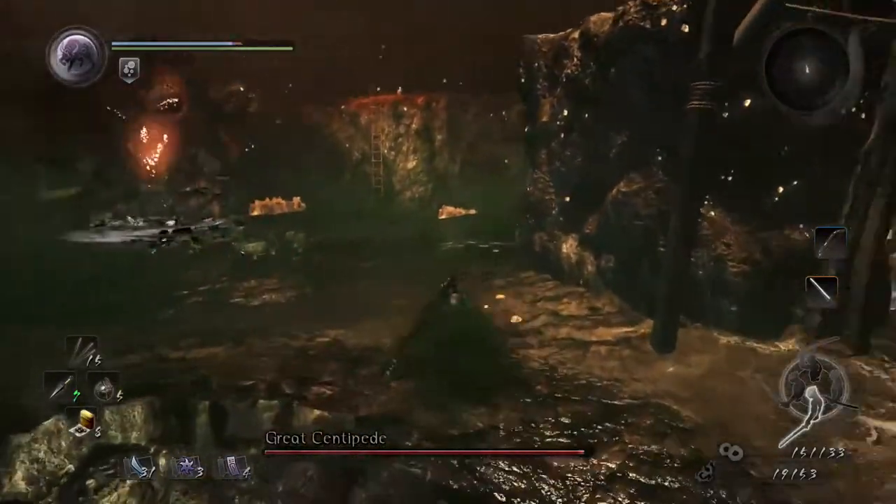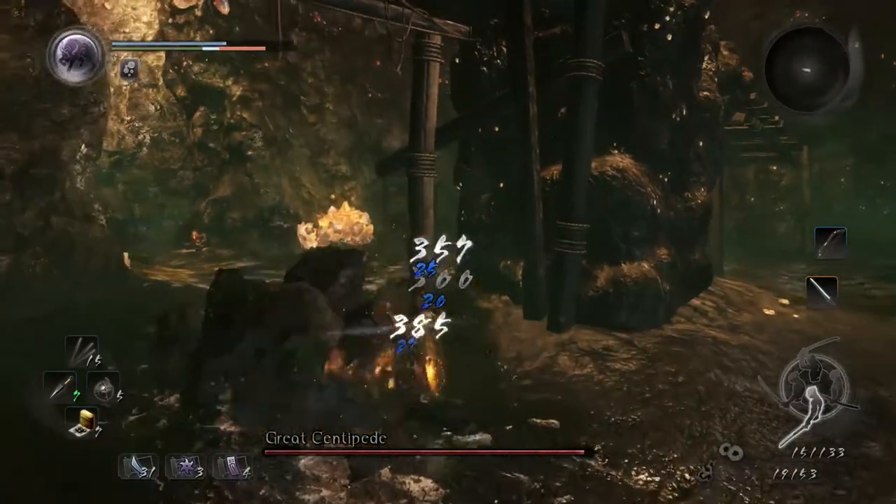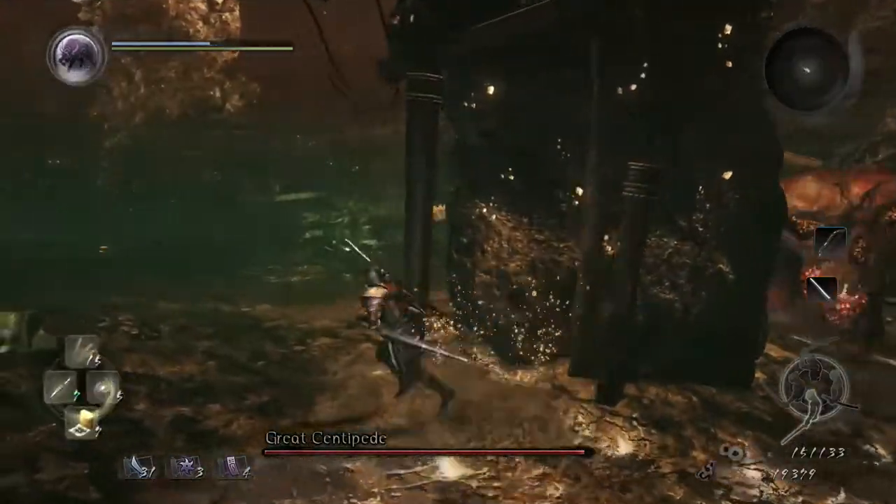It ain't important to chase them down. What is important is to find the glowing rock that's spewing all this poison out. Find it just as quick as you can and then navigate yourself to this pillar.